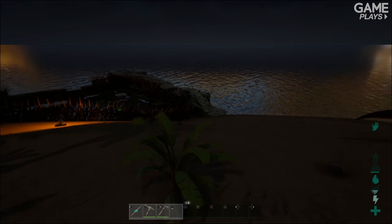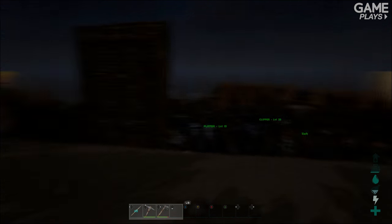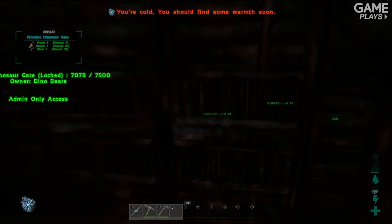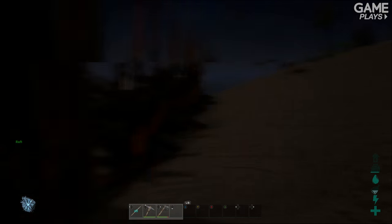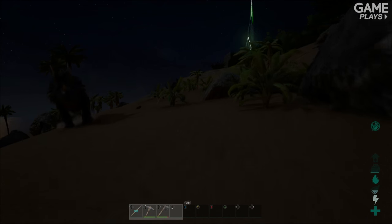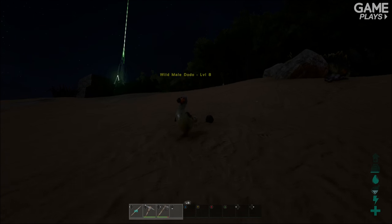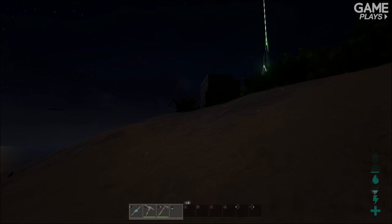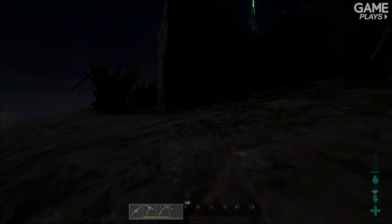We've actually built a base on the beach down here made out of wood, but we're only using it to keep some dolphins in — it's not our main base. If you're going to build your main base, keep it somewhere hidden so it won't be found. And when it comes to building your base itself, don't build out of wood and don't build out of thatch — it's going to get raided and you'll lose all your stuff. Build out of stone, build out of metal, just to keep all your stuff safe.